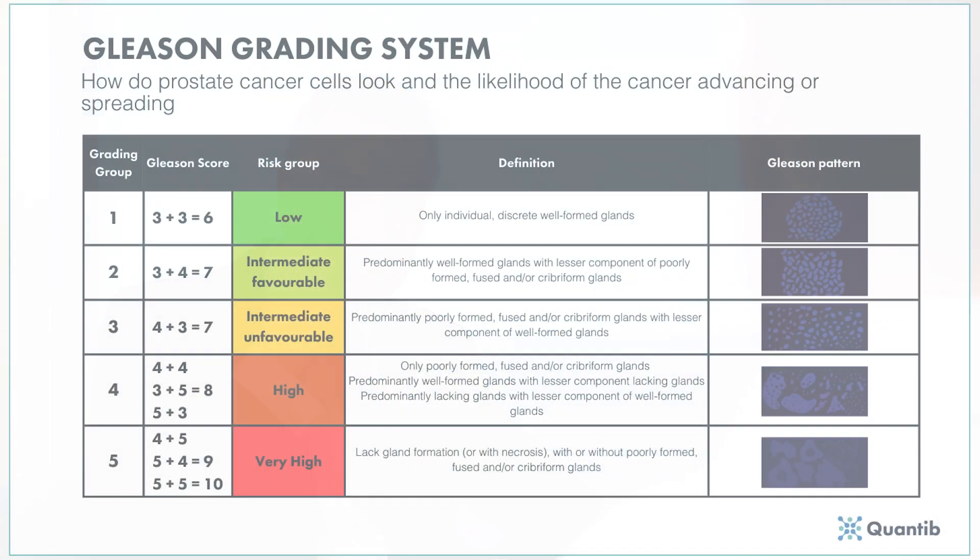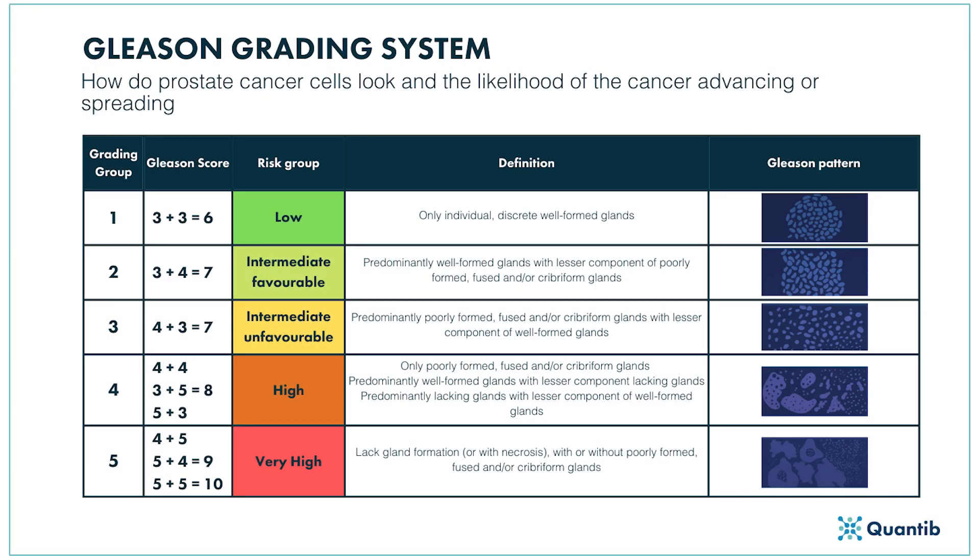You've told me that I've got Gleason 3 plus 4 prostate cancer. What does that mean? Prostate cancer's grade is out of 10. So 10 out of 10 is the worst prostate cancer you can have, and 6 out of 10 is the best. That system is called the Gleason score system. It's a quite complicated system, but if I go through it in a bit of detail, that will help you understand why we sometimes suggest one treatment or another.